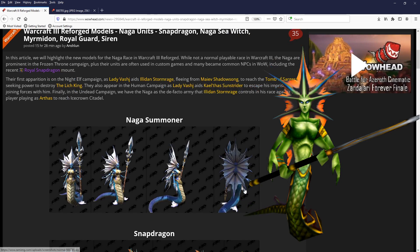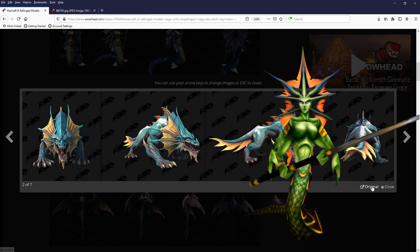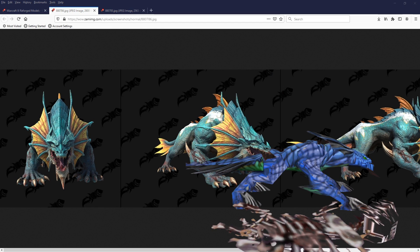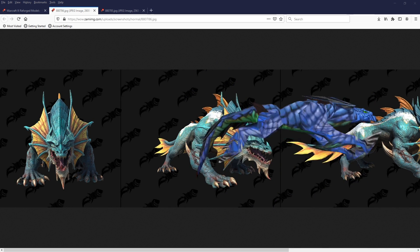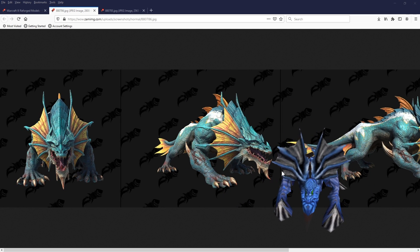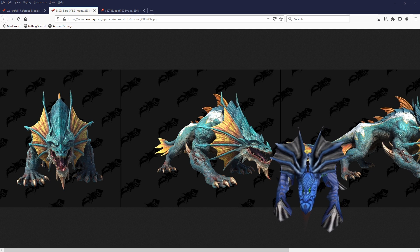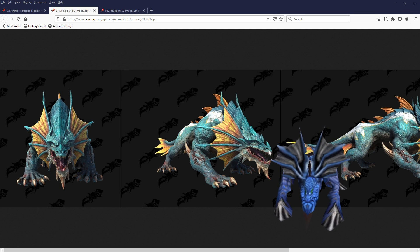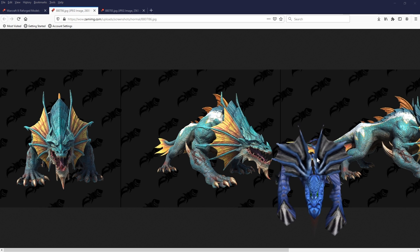Next model we will be taking a look at is the Snapdragon — looking incredibly strong and powerful. Let's take a look at the previous version, which is a lot more cuddly in comparison, apart from the corpses there. Ignore the corpses — he's a good boy, really. Happy as Larry. You can see the super basic polygon models in comparison to his newer version.